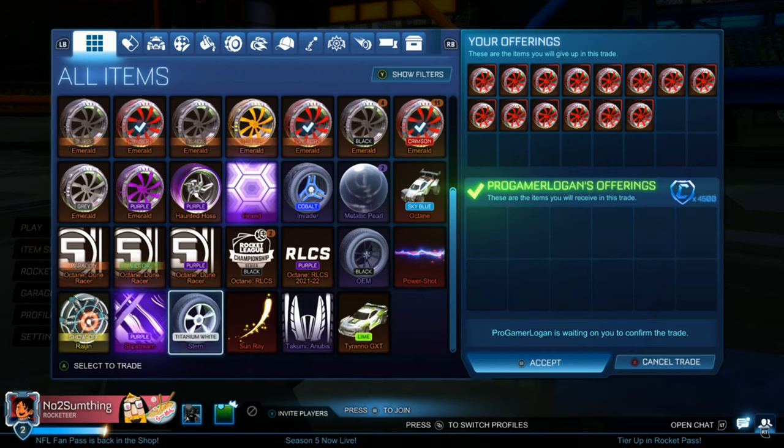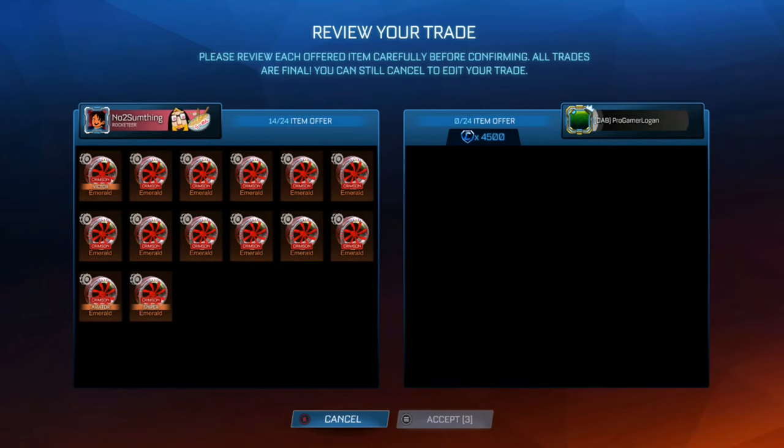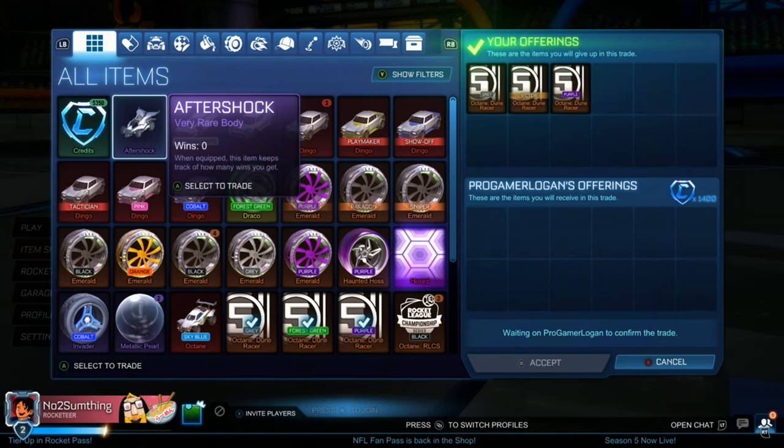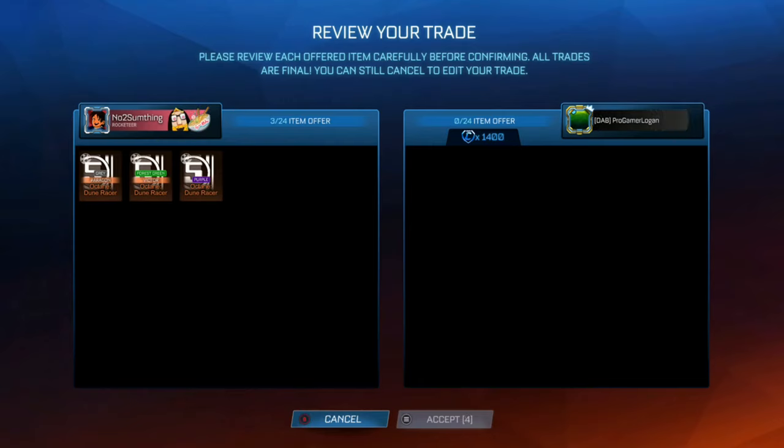This is probably the biggest trade of the video. We're going to be selling the rest of our Crimson Emeralds — there are 14 Crimson Emeralds in there, and we're going to be selling them all for 4,500 credits. We paid 310 credits each. So if we do 4,500 divided by 14, we're selling for 321.42 each — that's around 11 credit profit on each. We're basically making around 140 credits total, which isn't a lot for all those Emeralds, but I was just happy to get them out of our inventory.